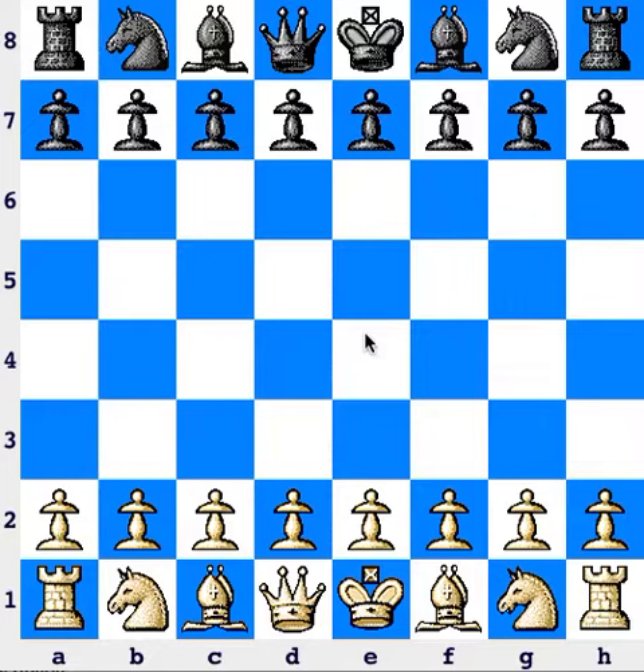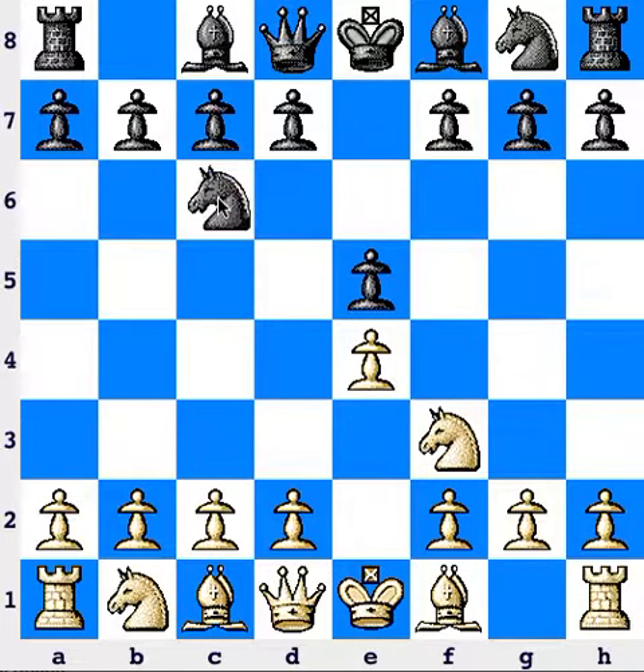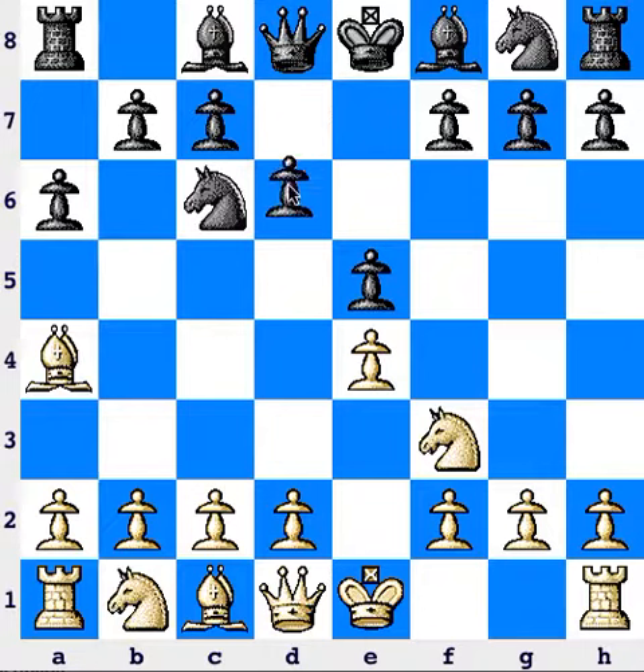This is a trap in the Ruy Lopez opening and it's called the Noah's Arc Trap. In this position, the trap occurs when the pawn is pushed to d4.